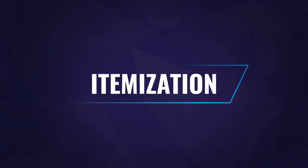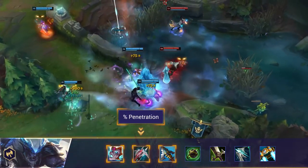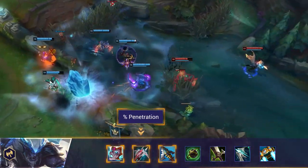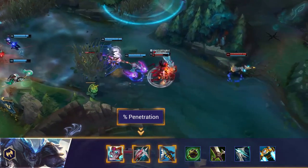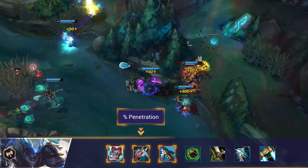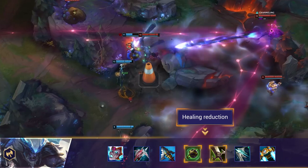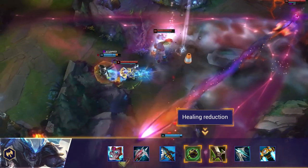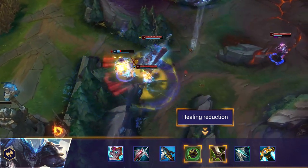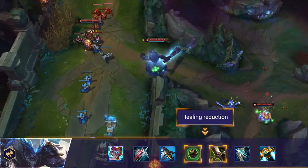Let's talk a bit about itemization that works well against Trundle. First off, percentage penetration — Trundle tends to get pretty tanky, and due to his ultimate stealing resistances he's always going to end up with a bunch of them in a fight, so percentage penetration is a great answer to cut through him. Healing reduction is also effective — Trundle gets a decent amount of healing from his passive and ultimate, his W also increases his healing received, and he'll often itemize into sustain options, so cutting this down can make a huge difference in reducing his survivability.